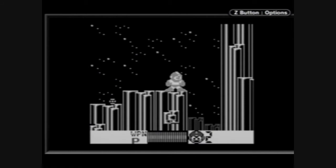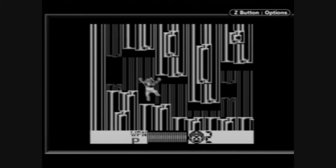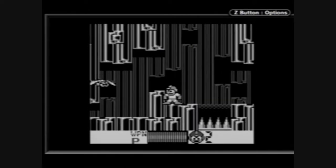And here we go, dropping down a screen because, well, you have to drop down a screen. Here's an enemy. You can slide under the enemy or use charge shots to defeat the enemy. Either way, get down to the next screen, which is this one right over here.